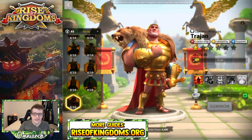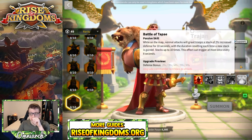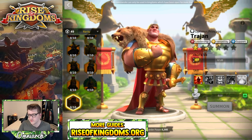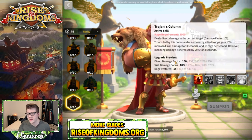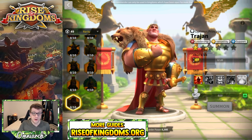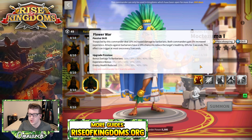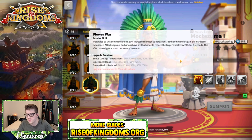Trajan hasn't been tested by anybody at the time of recording this video, so I can't really say which skill you'd want to skip. I think his fourth skill is probably the one to skip — maybe. His third skill makes a target more swarmable because they take 20% more damage, which is actually crazy. Trajan is interesting because he has such a negative downside on his first skill that if you're going to invest in him you really want the rest of his skills to be top tier.